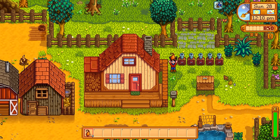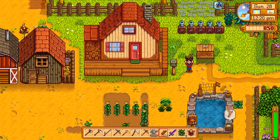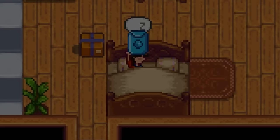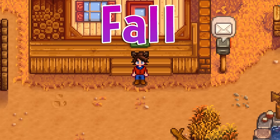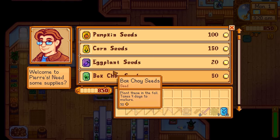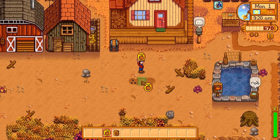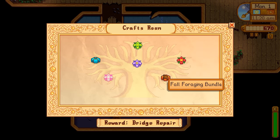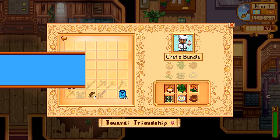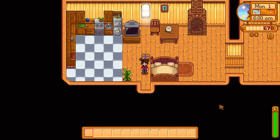Over the next few days those 3 crops not touched by the fairy will grow and we'll donate them to the Community Center. Before going into Fall, we put 5 Winter Roots into seed makers to get Winter Seeds and use a Rain Totem to ensure rain on the first day of Fall. We grab the Winter Seeds and head to bed — though we realize the Rain Totem didn't work because it can't rain on the very first day of a season. On Fall Day 1 we buy the 3 seeds needed to complete the Fall Crops Bundle and plant them. We also grab a Hazelnut, completing the Fall Foraging Bundle, and the pig has given us a Truffle — completing the Bulletin Board Bundles.